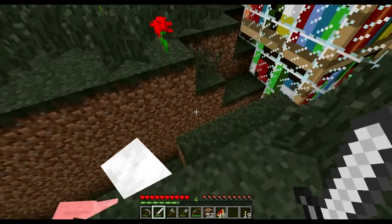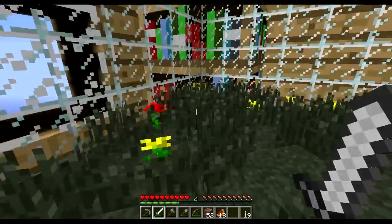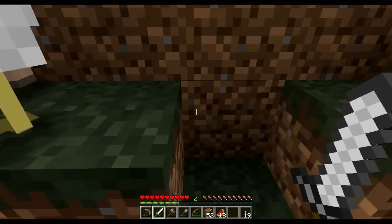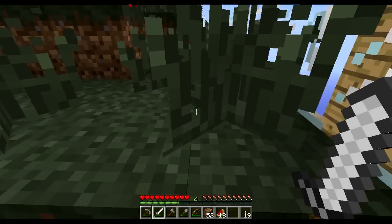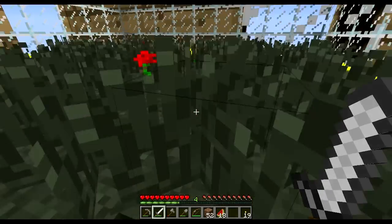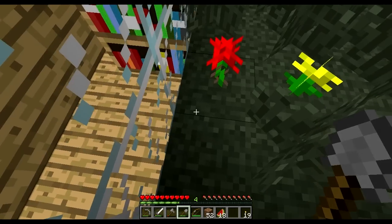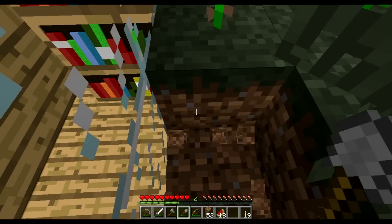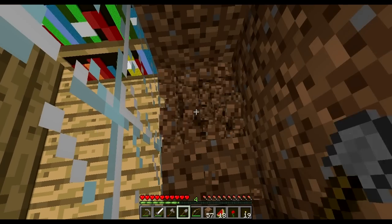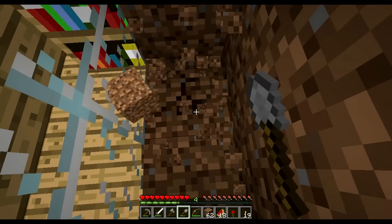When they updated the farming system, they actually got rid of the way that — if the animals aren't spawned, then you can't actually make them spawn. In other words, once they de-spawn they're gone essentially. So I might have to go do a little inventory editing.